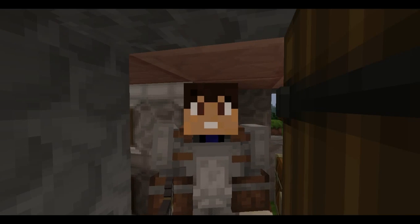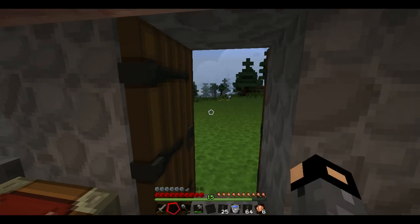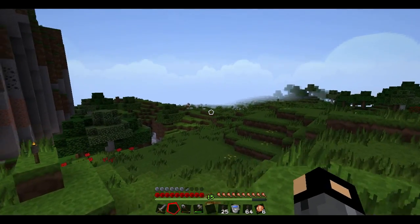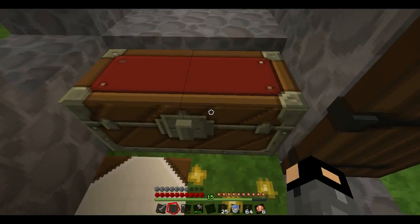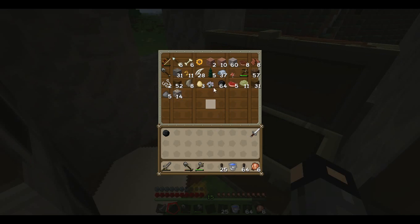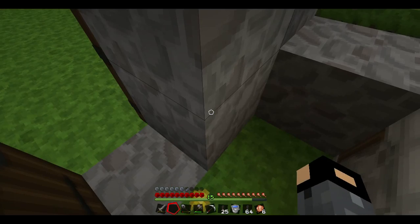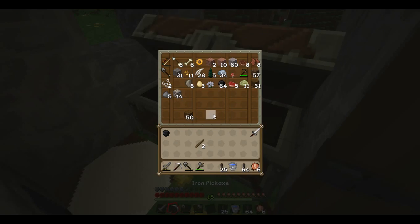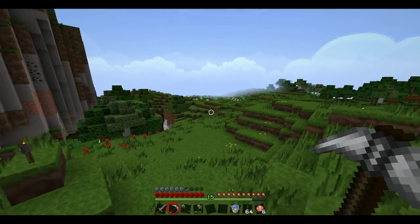Hello everyone, my name is Bdan and welcome to the third video of my let's play series. In the last episode I told you we were going to explore that area down there because we saw more caves. We will be doing that today, but first I need to make another iron pick because my last one broke. Let me place these planks, make the sticks, then place down the iron to make an iron pickaxe.